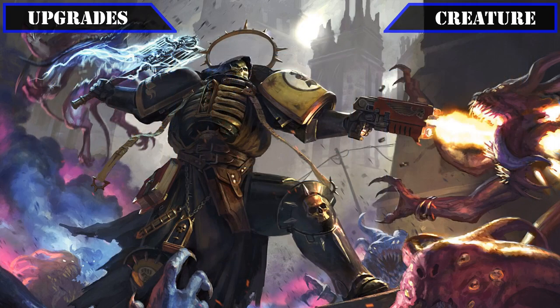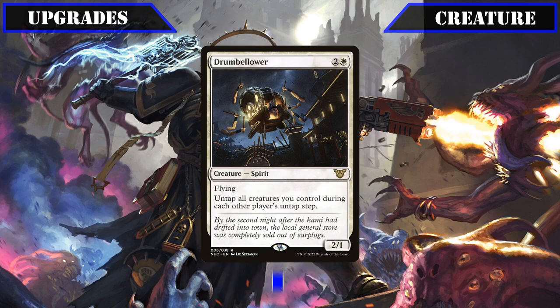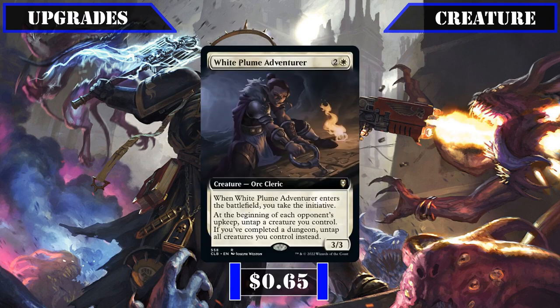It's then on to a controversial change, in which we'll be trading out Vexilus Praetor — who by all means is a fantastic source of protection for any commander, but in this build actively prevents our targeted sources of untapping from untapping our commander — and putting in Drumbellower in its place, which untaps our entire creature base each turn to get extra uses out of our commander and all our other creatures with tap effects, thereby increasing this deck's speed considerably. Triumph of St. Catherine is then the next creature to get the axe, replaced by White Plume Adventurer, giving us another way to automatically untap our commander for free each turn that also introduces the initiative into the game, eventually untapping all our creatures each turn once we clear the Undercity.